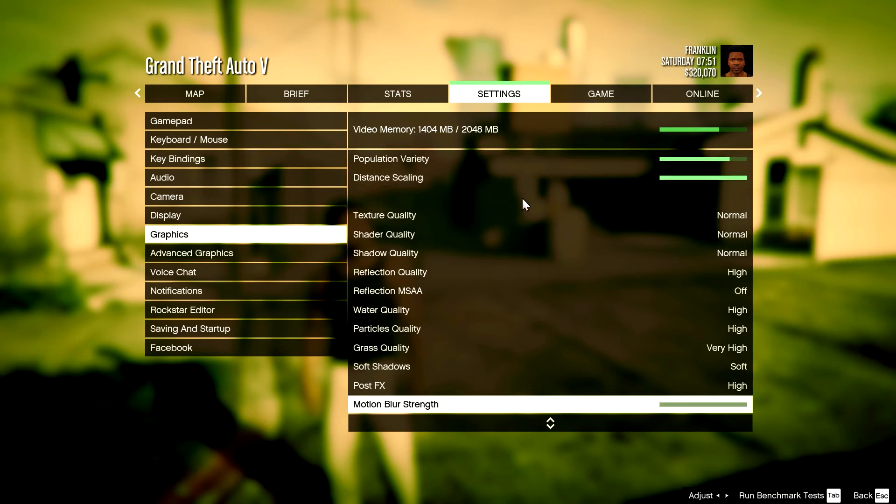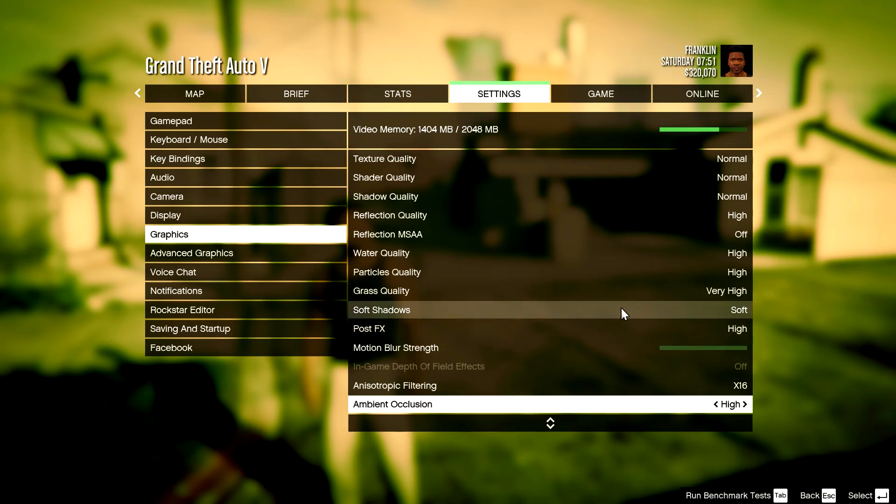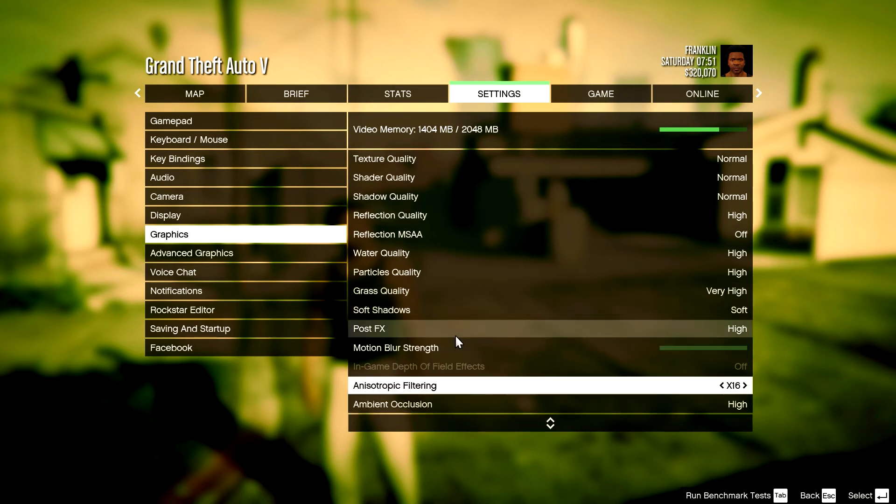No more megabytes of VRAM are used if you change that up. Post-FX I kept on high just because they're nice. Soft shadows — keep them soft, they don't really affect your performance either as you can see. Motion blur strength — keep motion blur off.